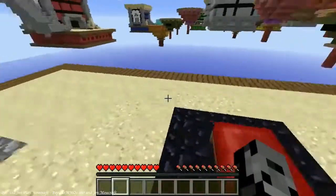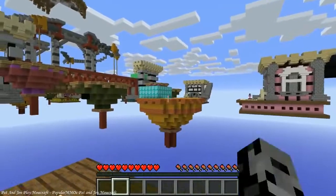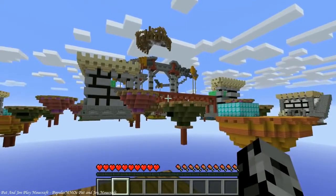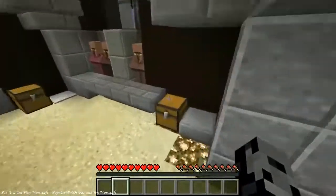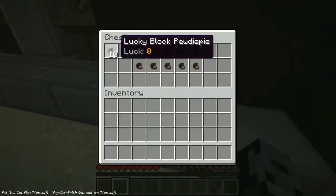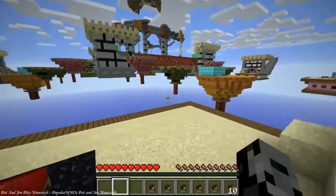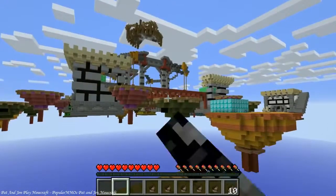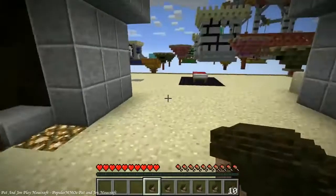Today we are doing lucky block bed wars. If you've never seen it before it's like normal bed wars but way better. We're going to go over to that diamond generator - it generates lucky blocks for everyone, twice as quick. The middle is the most important area; there's a chest filled with super lucky blocks and one important item based off the lucky block we're using today. We get 10 lucky blocks, 5 super lucky blocks, and 5 unlucky blocks.